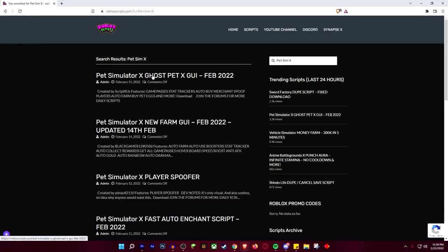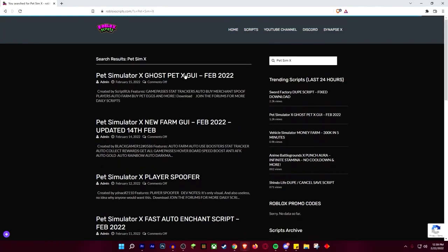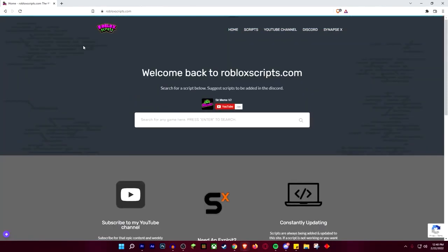Another important thing to do before starting is to use an exploit that helps you place a script into the Roblox game, which is very helpful in hacking. It is a downloadable file. Firstly, open the downloaded exploit.